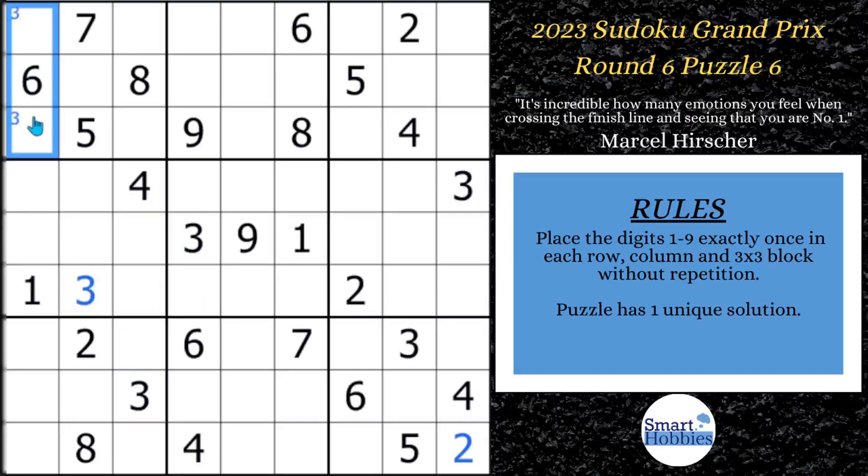It leaves only two places for a 3 up here in Block 1 — that's Snyder Notation. Anytime in a 3x3 block you get two possibilities for a candidate, mark that in case you solve one of those cells. If you look here in Columns 8 and 9, you have 3s, so the only two places for a 3 are right there in Block 3. This is called a Mini X-Wing. Since you already have a 3 here, we put the 3s right there, and they act as a Claiming Pair — meaning the 3s have to be somewhere in Row 2 and are limited to Block 2.